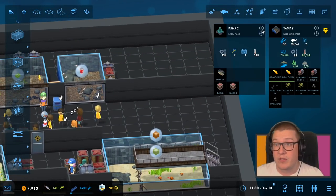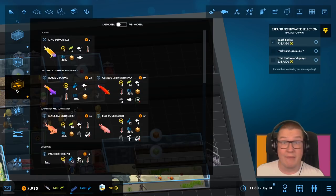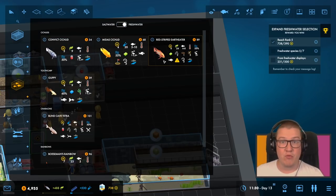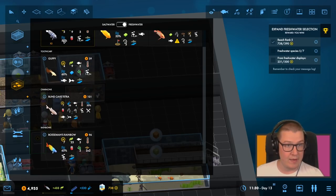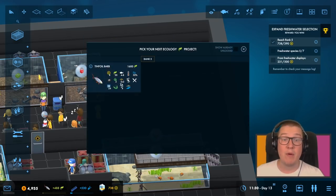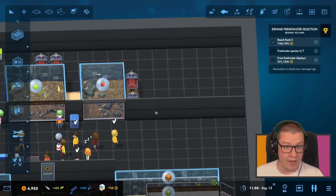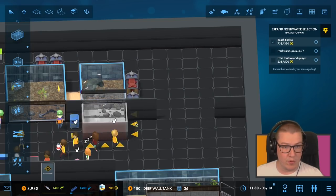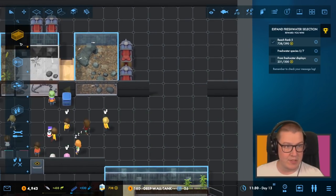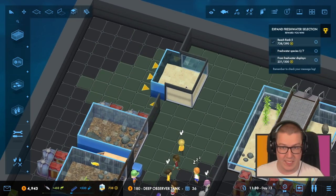We've still got two freshwater fish that we need to put in — freshwater species, five of seven — but we now have those available. We've got the red striped earth eater, who's the bogwood one. And we're researching the last one. So I think the obvious thing to do here would be just one more wall put in place. Let's go one, two, three, four spaces there and we'll do a deep wall tank. We've got a bit of space here — we could do an observer tank, which is a tank that sort of sticks out like that. Just to keep a bit of variation.